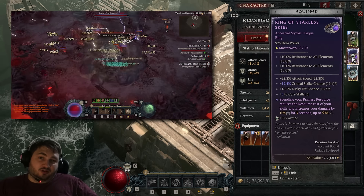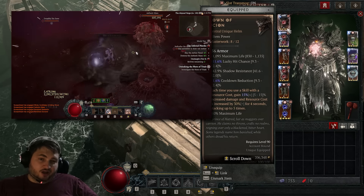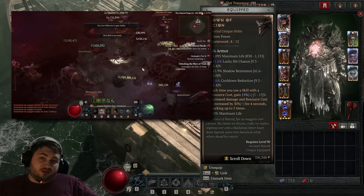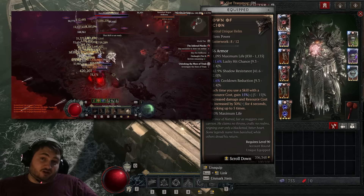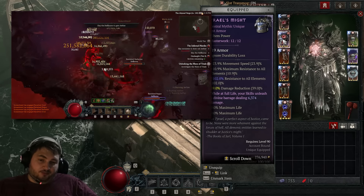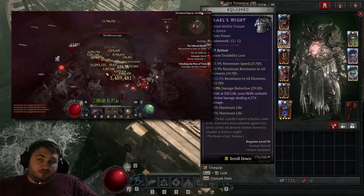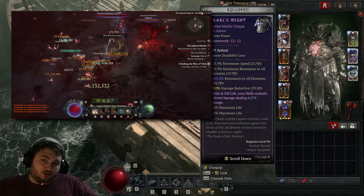Another good item to have is the Crown of Lucian. This not only synergizes by having cooldown reduction on it, but it also ramps up to 75% damage. If you need survivability or extra cooldown reduction to get your Cataclysm up in time, you can always run Harlequin Crest here instead. For the chest piece I'm using Tyrael's Might — it's an amazing defensive item. But if you don't have it, you can easily wear a legendary chest piece and opt for any type of damage reduction, or use whatever defensive aspect works best in your situation.